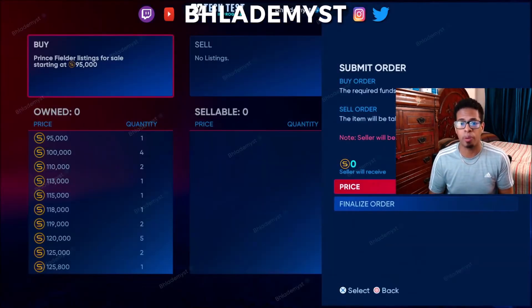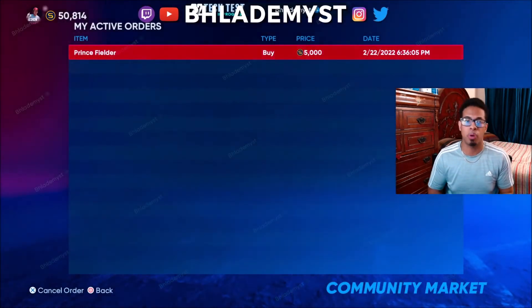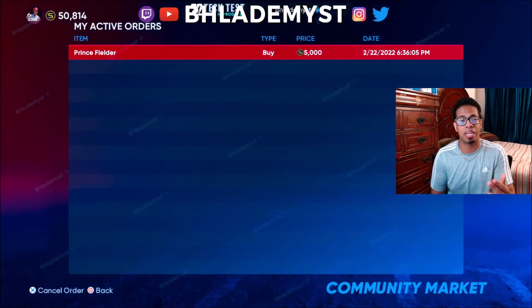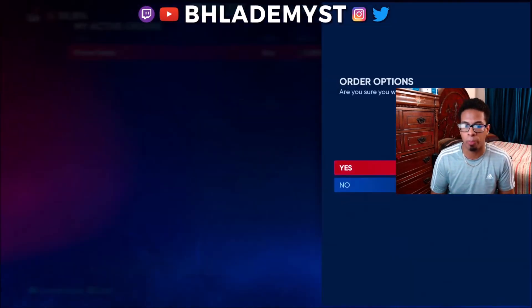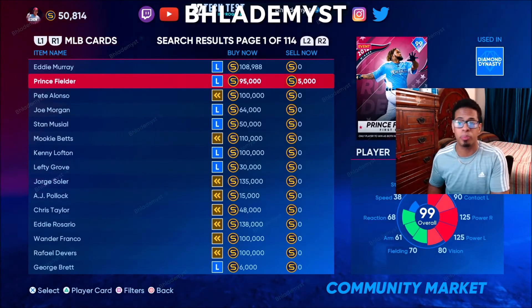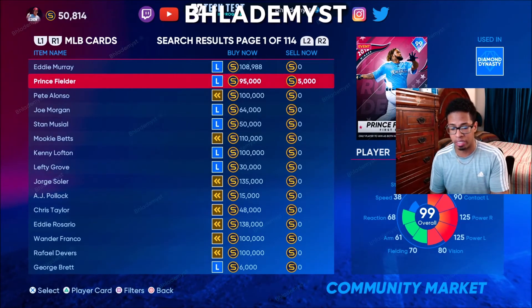Another thing I would love for MLB The Show to do — particularly for those that love flipping cards — is to have the ability to cancel orders in bulk. For example, if we had 50 Prince Fielders, I'd love to click on one and have it say 'are you sure you want to cancel this order?' with an option at the bottom to cancel all orders of Prince Fielder. That allows you to flip the market much more effectively.